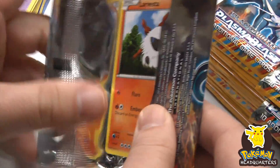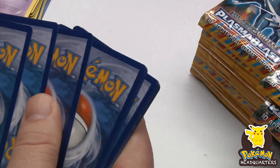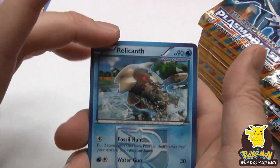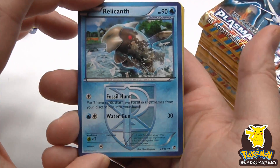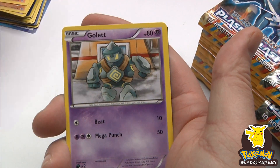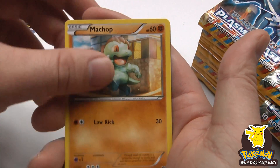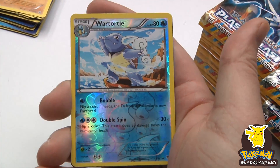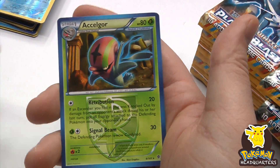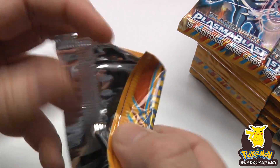Plasma Blast has two big chase rares that are around thirty dollars each — the Genesect full art and Virizion full art. I've been able to pull them both, which is amazing, but none of the secrets yet. Wartortle. Accelgor, Accelgor — Accelgor as a rare.